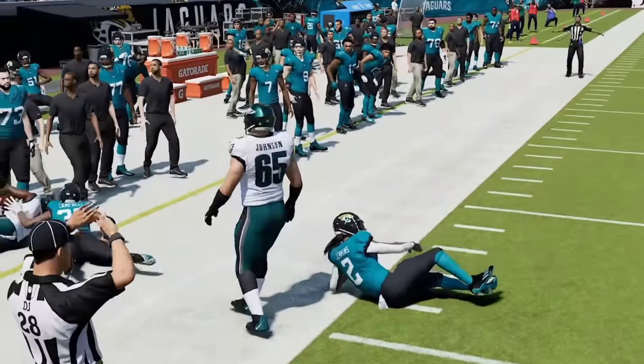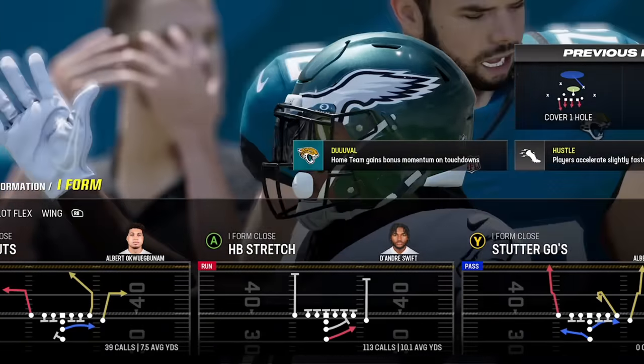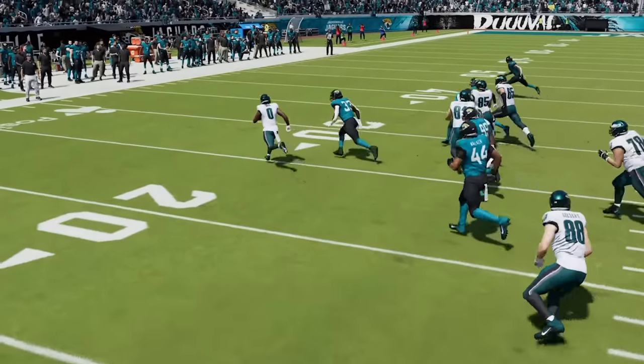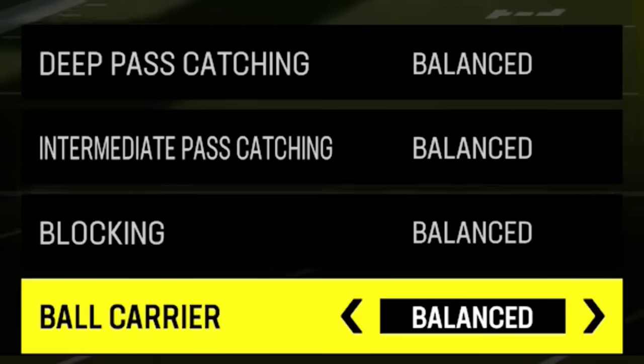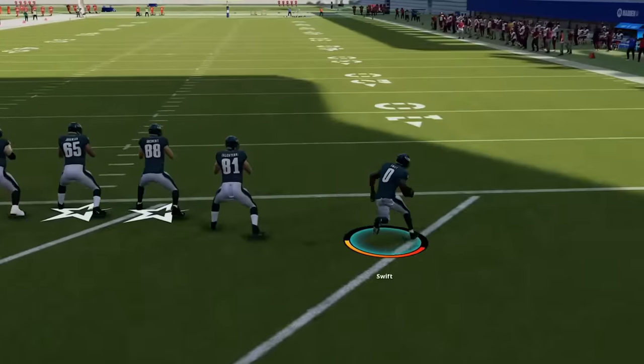If my running back fumbles near the sideline, it won't matter because it'll most likely go out of bounds too. If you watch my gameplays, ask yourself how often you see me fumble or lose a fumble — if the answer is never, this is why. A lot of people try to make a highlight reel run, but my goal is to play it safe and control the game by controlling the ball. You can even set your ball carrier to conservative in your coaching adjustments and it will all but turn fumbling off.